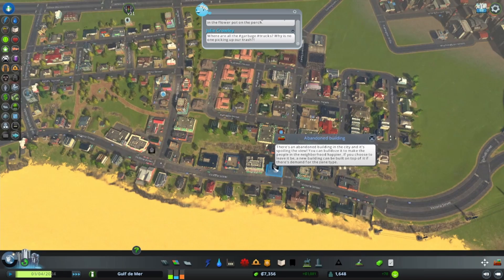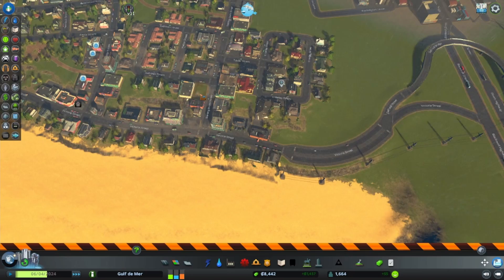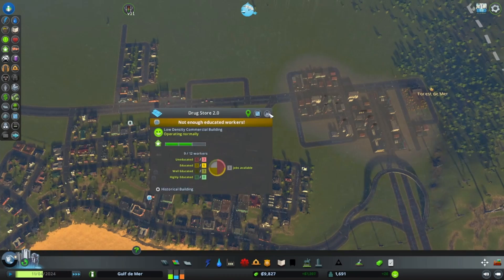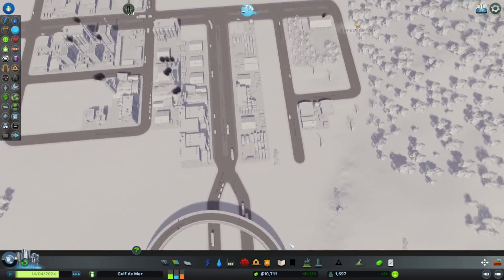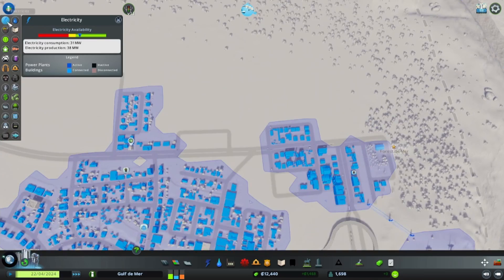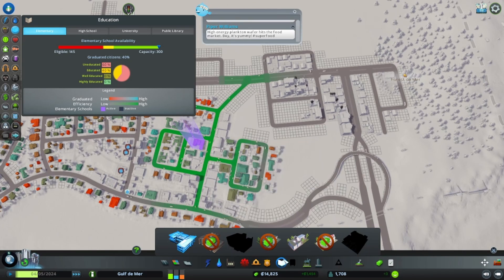There's an abandoned building - why are people leaving? They left and it doesn't really say why. These people are complaining about not enough educated workers. The high school is extremely, extremely important because right now we just don't have any educated workers and people are very upset. Now that we're expanding up here, garbage looks like they can reach everywhere, but people are very upset about the workers.